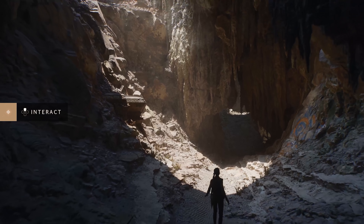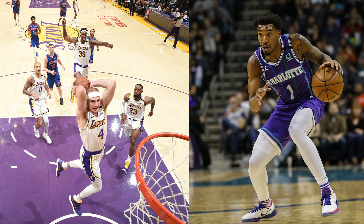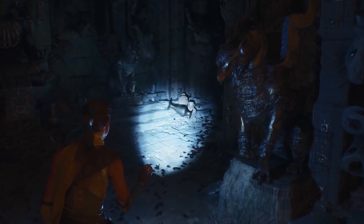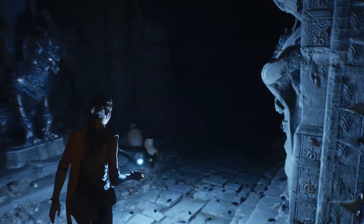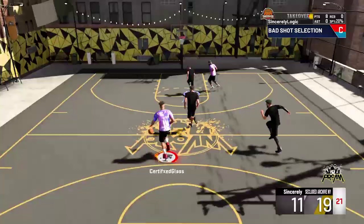Number one is dynamic lighting, which they really pushed in this video. Different NBA courts have different lighting — some brighter, some different colored, some with more lights — and every court is different, like the Lakers versus the Hornets. I'm expecting them to upgrade that a lot more. The lighting reflecting off players' skin should look more realistic, the crowd will appear darker compared to the court, and the neighborhood will matter more too. Dynamic lighting, shadows, ray tracing — it's all going to look even better.